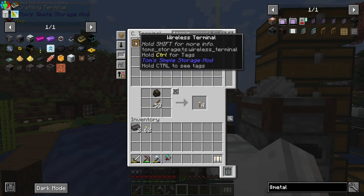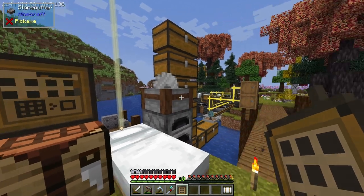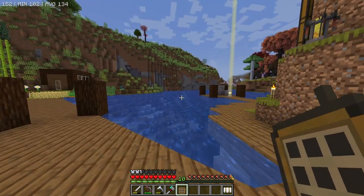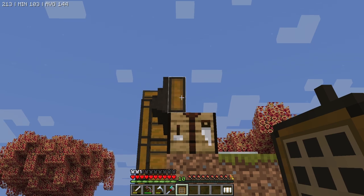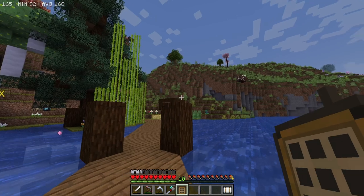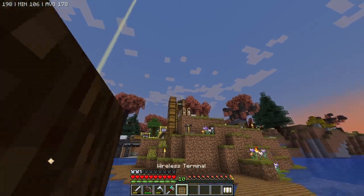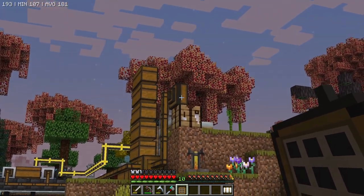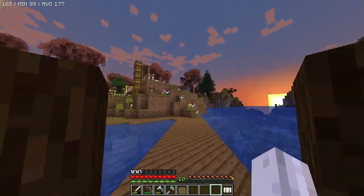The wireless terminal from Tom's Simple Storage mod. This guy is pretty cool. Essentially, as you can see our terminal up there — when we look at it from a distance, it gets a white outline and you can actually open it from that distance. Normally I can't open it from that far away, but from about 16 blocks you can open it. That's pretty cool.